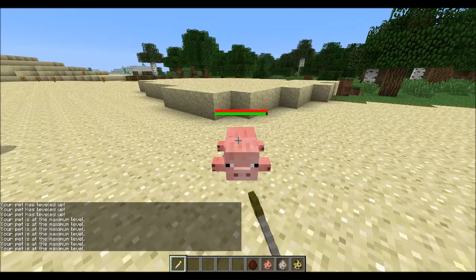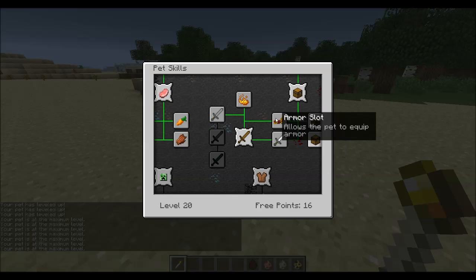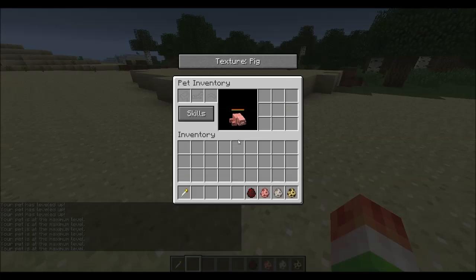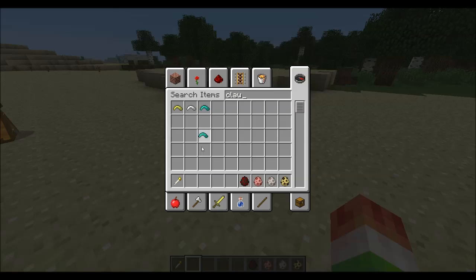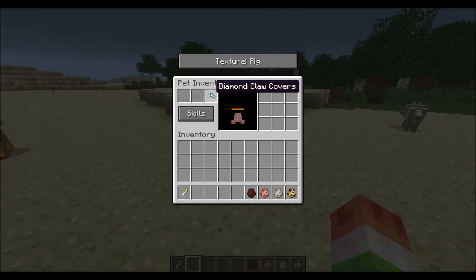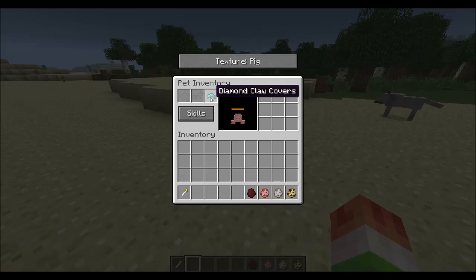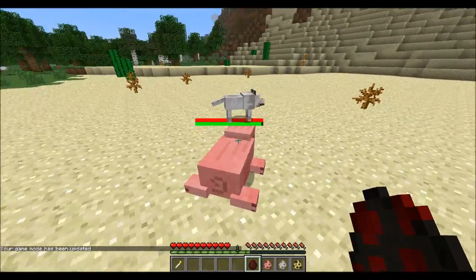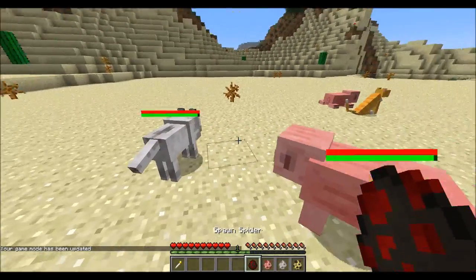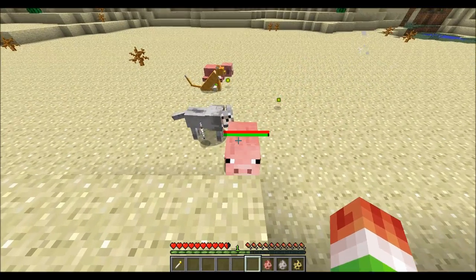Let's level him up to maximum level, then go back to skills and upgrade the armor slot and weapon slot, along with all the combat stuff. He now has a claw slot, so let's put in the diamond claws. You can also put a saddle on these guys. Let's spawn a spider and see if he protects me — and he takes out the spider in almost two hits! Good job, pig.